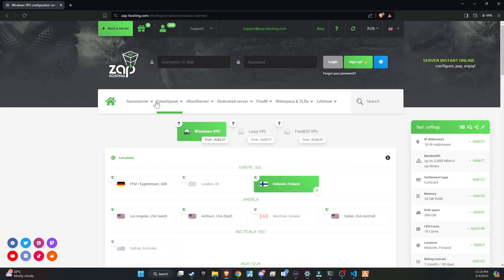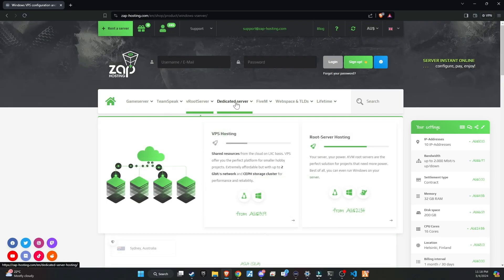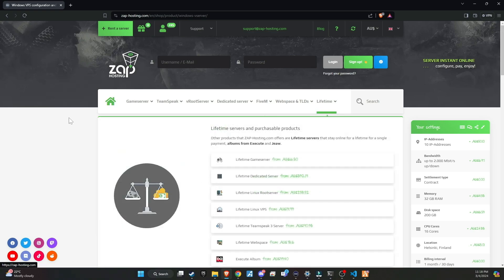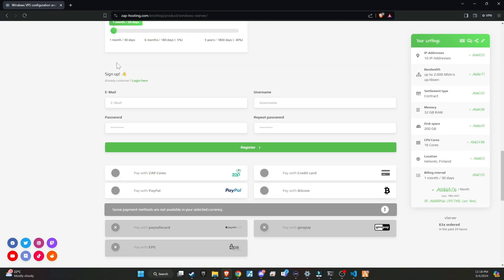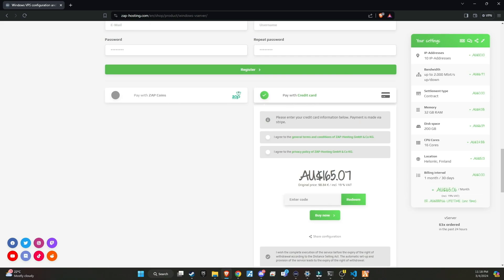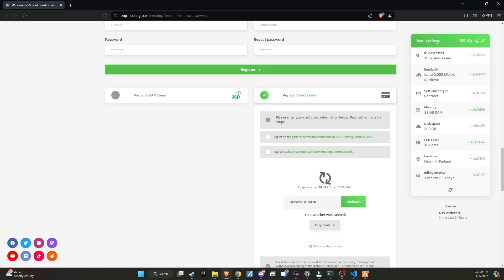Make sure to check out Zap Hosting, renowned as the top hosting provider for your server needs. They offer a wide variety of products that can be customized to suit your preferences. Don't forget to use my redeem code at checkout to receive a massive 20% discount. You can find the code in the video description. If we surpass 100 members using Zap through our link, I will host a giveaway for a lifetime Zap server. This is a fantastic opportunity for our community, so make sure not to miss out.